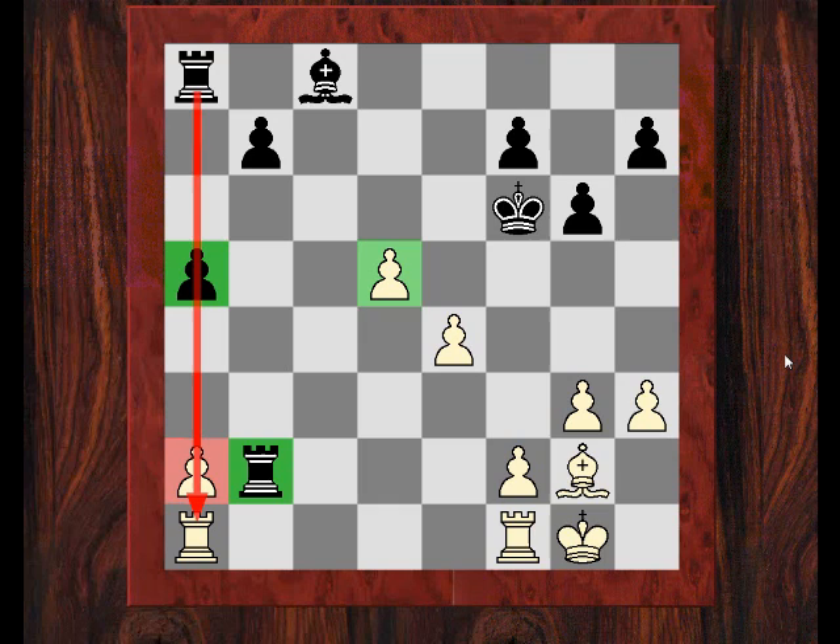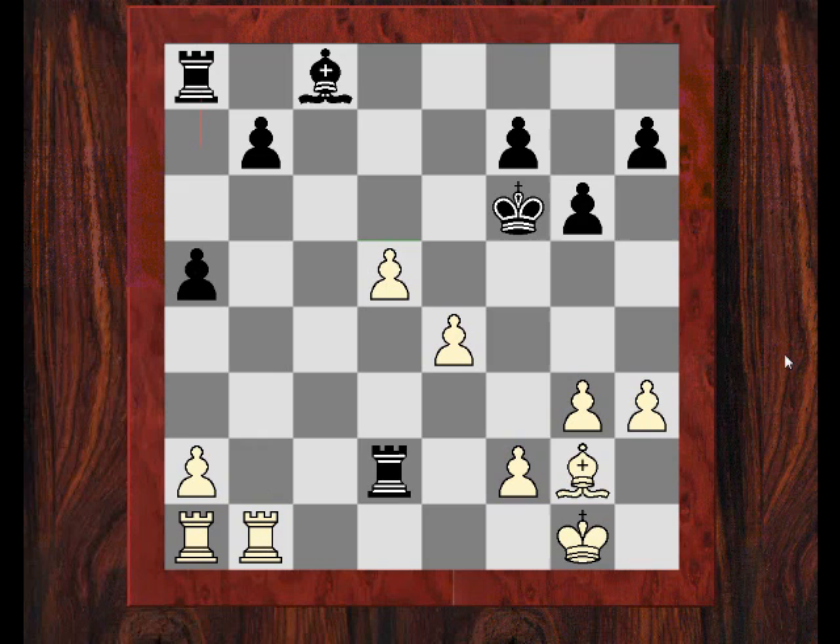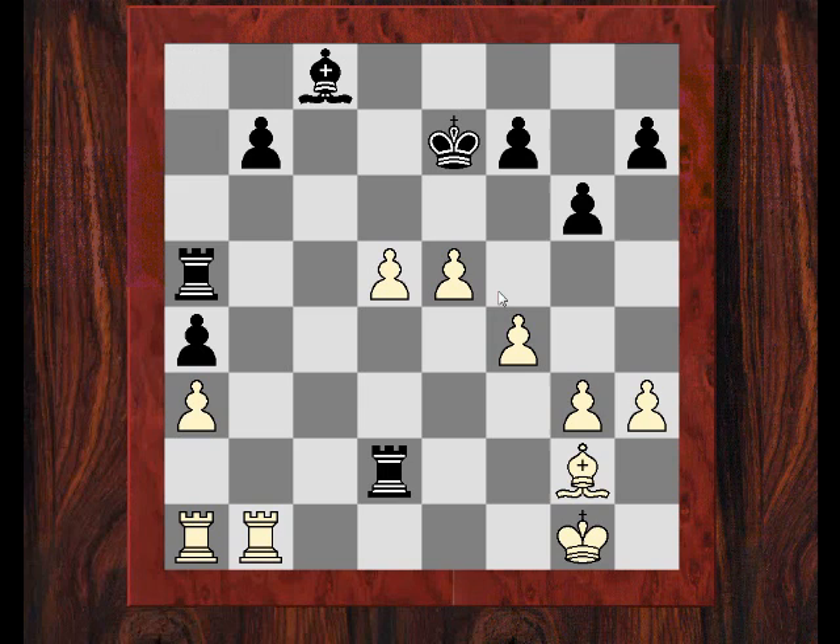I still go for trying to promote my d-pawn as a long-term plan, but first I want to try and get the rooks off — he refuses. I start to advance the d-pawn in slow steps with f4, preparing the idea of e5 and d6. He plays a4, and because I'm concerned about this a-pawn being a source of counterplay, I fix the pawn on the light square. He plays King e7 and I start advancing the center pawns — surely Black hasn't got much of a game here.